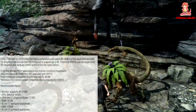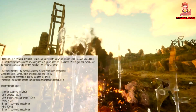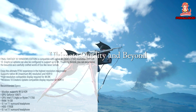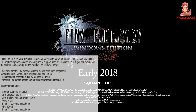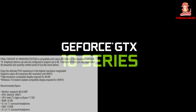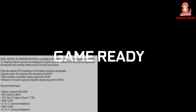Final Fantasy 15 Windows Edition is compatible with native 4K — that's 3840 by 2160 resolution — and HDR10. Graphical options can also be configured to support up to 8K. Thanks to Nvidia, you can experience the beautiful and carefully crafted world of Eos like never before. It supports native 4K, maximum 8K resolution, and HDR10. A high-resolution compatible display is required for 4K and 8K, and a Windows 10 Creators Update compatible display is required for HDR10.